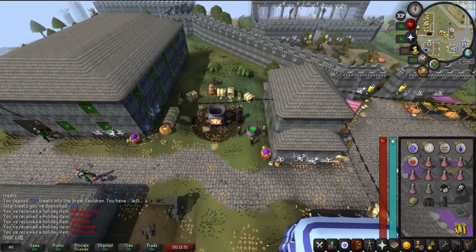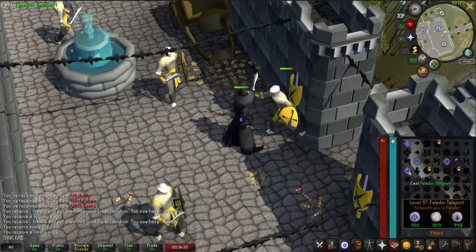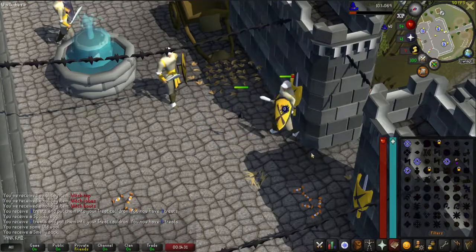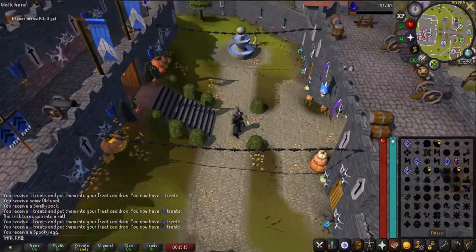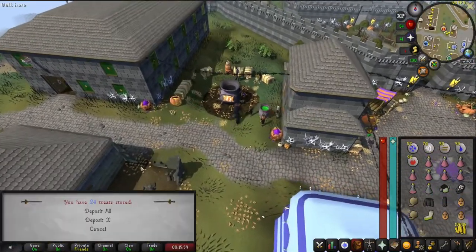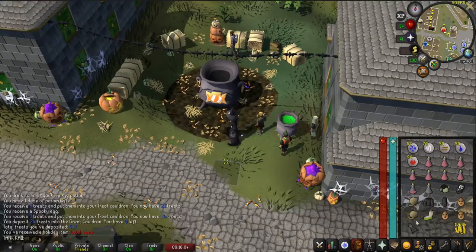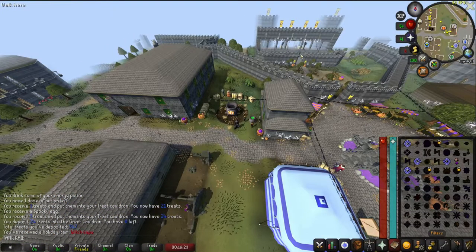Let's start with the guards here in Varrock — trick or treat all of them. When you're done, teleport to Falador and trick or treat every guard there. Then teleport to Lumbridge and trick or treat every man and woman that you find. Keep depositing the treats in the cauldron — you'll receive a really cool cape that looks amazing.